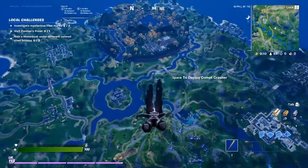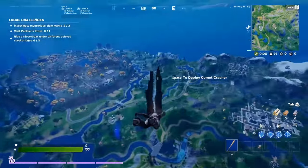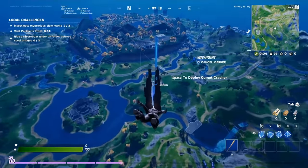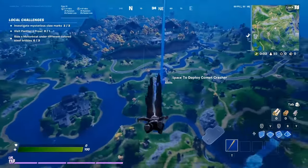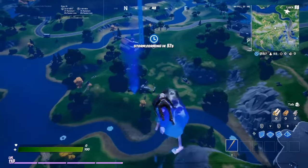All right guys, so first you gotta go find a truck - there's a trailer and it has a chest. This one right here, I'm gonna land right here by the Struct Industrial farm here and I'm just gonna be showing you guys how to do it.